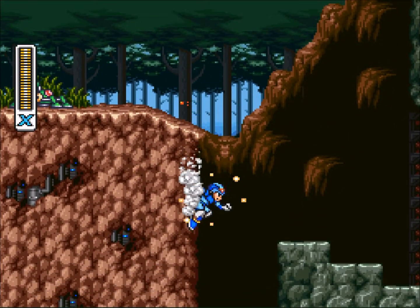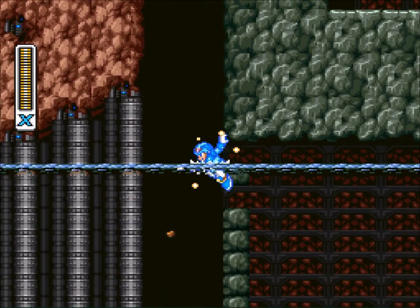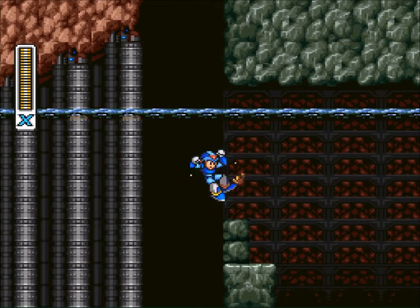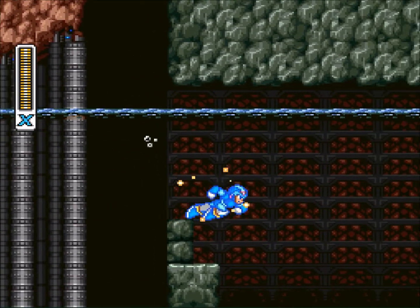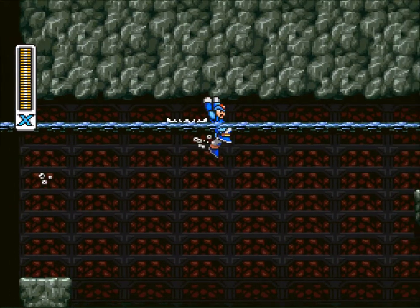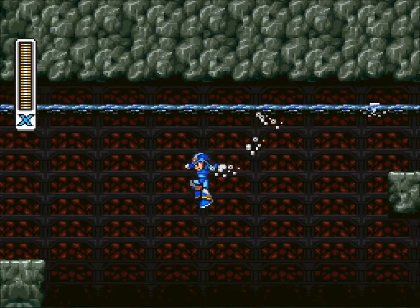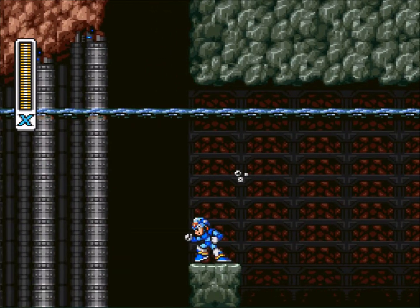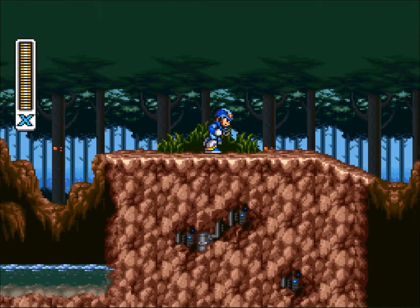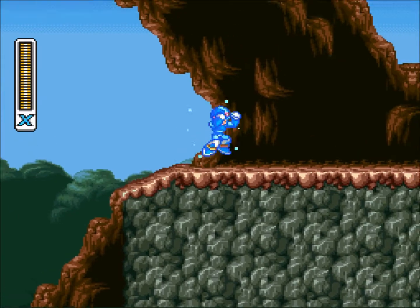The first thing you need the dash jump for — the second one is kind of boring — is down here. This is a little bit easier if you defeated Launch Octopus because it's full of water. Basically this is for a heart tank right down here. I like to break away all the rocks because I'm a little paranoid, and basically what you do is that — and there you go, you get a heart tank, easy peasy. It can actually be a bit of a pain if you don't do it right.